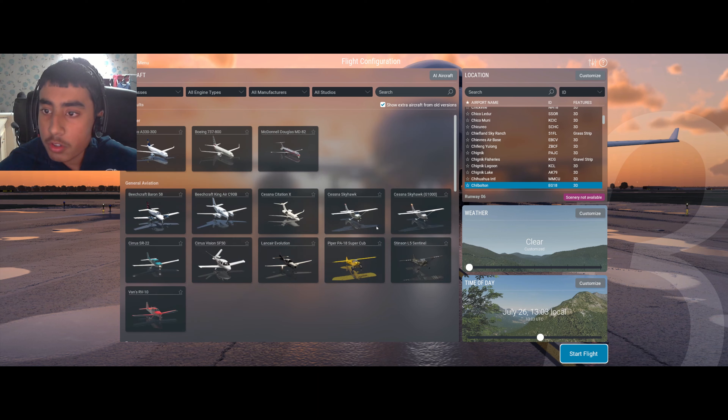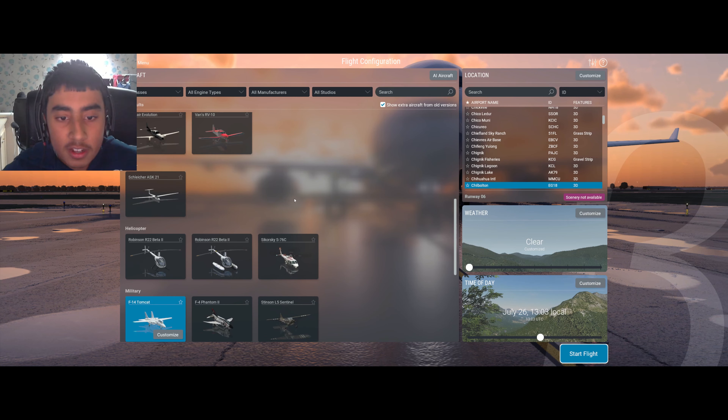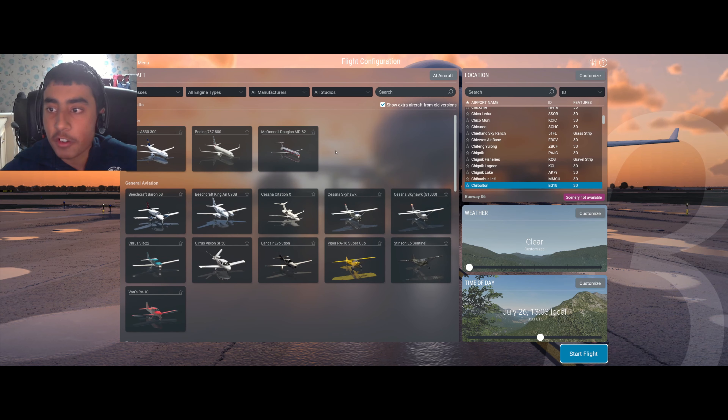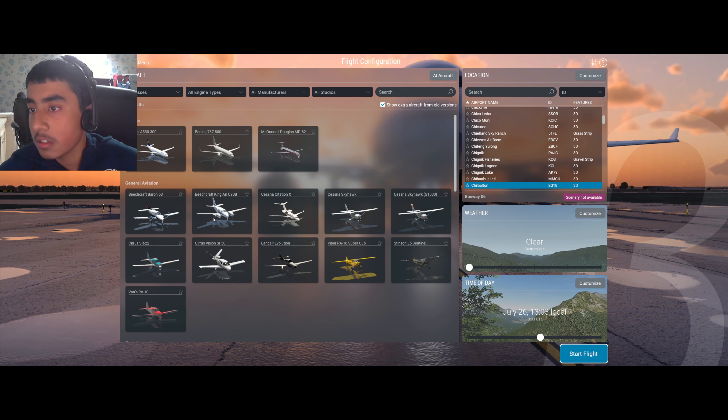One thing I also noticed is there's literally no X-15. Before, there was a rocket-powered aircraft called the X-15, which was the fastest aircraft ever made — it could go like Mach 6, or six times the speed of sound for those of you not familiar with aviation. Very fast aircraft, but it's no longer here. It was in X-Plane 11 but it ain't here anymore.